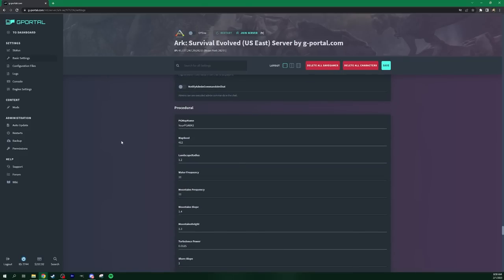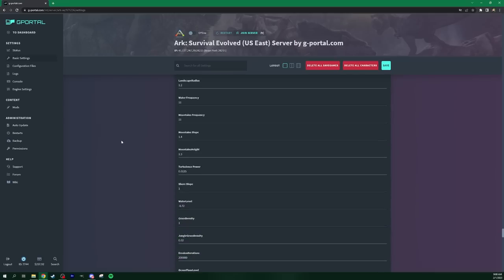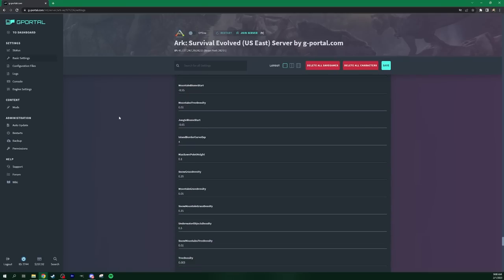Now we get down to the procedural bit. I would recommend not doing procedural settings on a server directly. You can do procedural ARK — that setting Wildcard added many years back — on G Portal servers, but I'd recommend going into single player first, messing around with the procedural settings to get them just right, and then transferring them over here. That way you're not having to mess with your server repeatedly — it'll take three times as long if you do it on the server versus doing it in single player first and then copying it over.